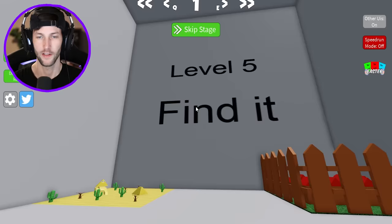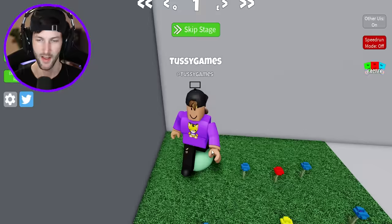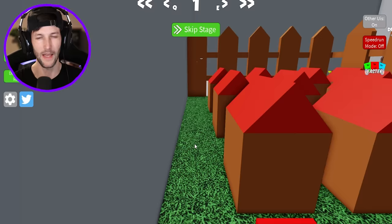Level five: find it. Do we have to find the oof block? It's not in the egg. What about in the little sandcastle? It's not there either. People are oofing over here. I see it. It's behind the red house. You tried to fool me? Hiding the red oof block behind the red house.